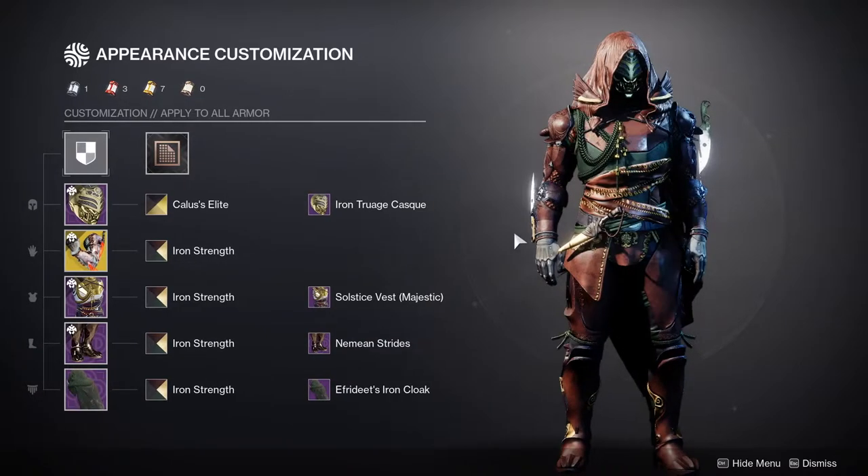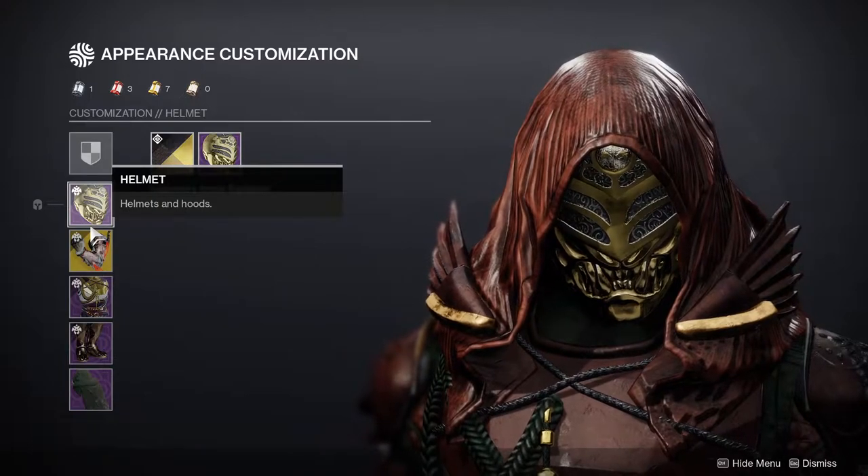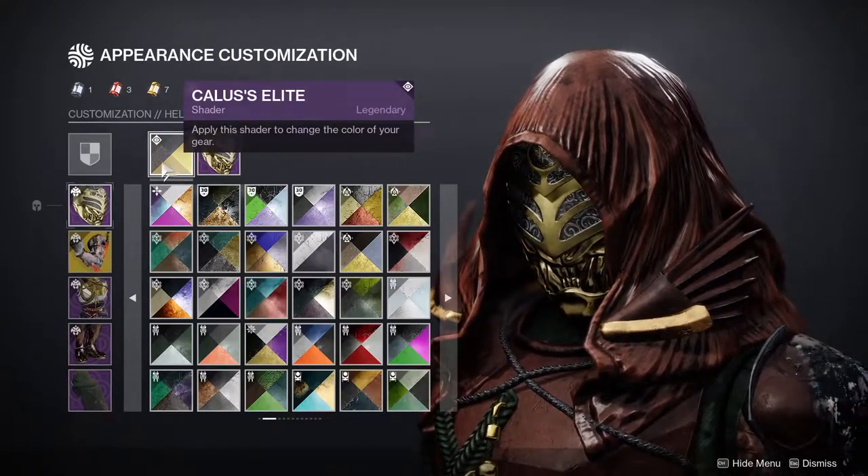As for the whole set, I'm using Iron Truage Cask. It's one of my favorite helmets in the game for Hunters, just because it looks menacing and really cool. For the shader, I'm using Calus's Elite.